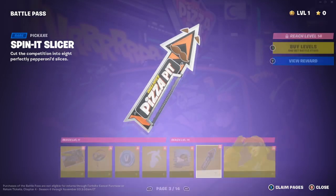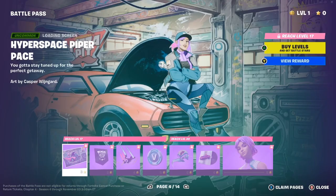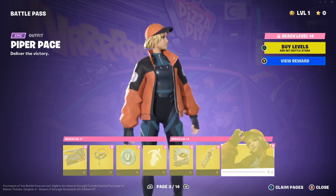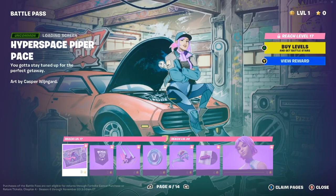Here's what the pickaxe sounds like — pretty cool! And here's the Piper Pace skin: 'Deliver the victory.' She's literally wearing an outfit based on Uncle Pete's Pizza Pit. For ratings: Soul gives a six out of ten, Faded gives a nine, I give an eight. It's amazing, though if it's not your taste, that's okay.